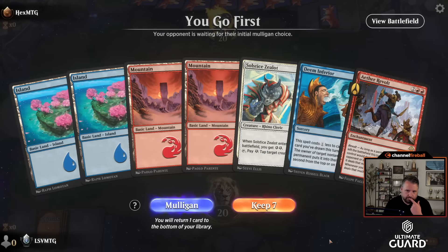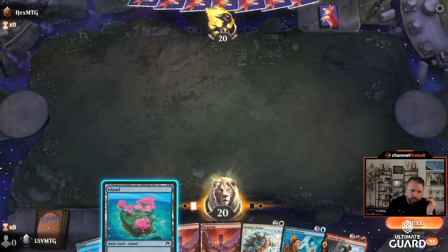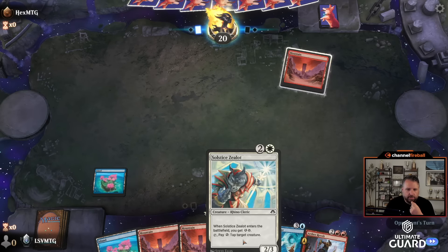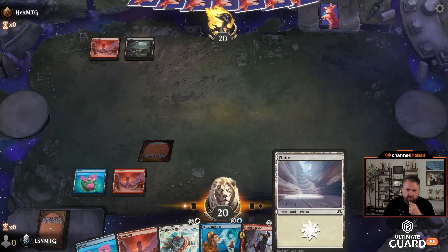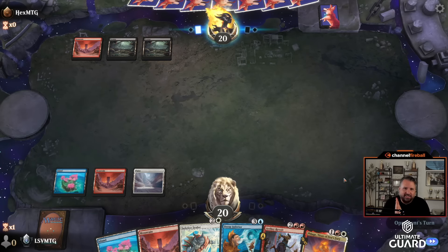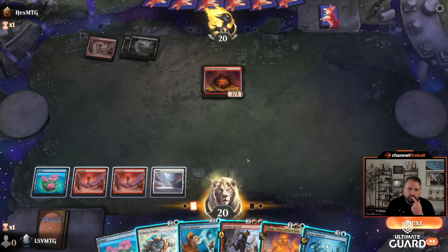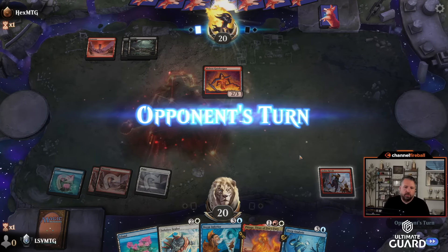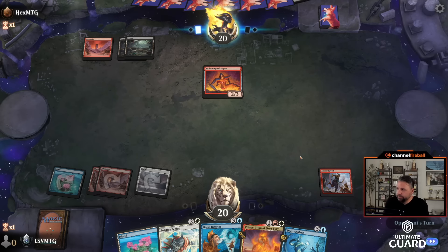I'm on the play. I don't have any white yet, but on turn three I can cast Demon Fear, which is pretty good. Then on turn four cast Ether Revolt — when I play this I get two energy and ping for two. I kind of don't want to cast Solstice Zealot right now because it's a shock here. There's Flage too. I don't need to play anything — this deck is nice, I'm really excited to play this one.